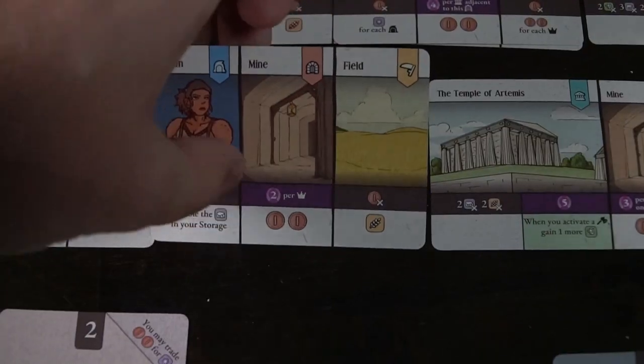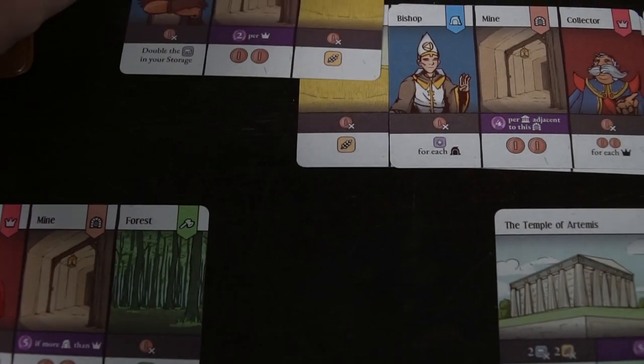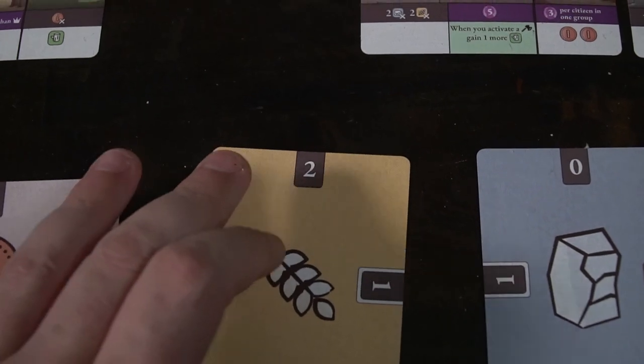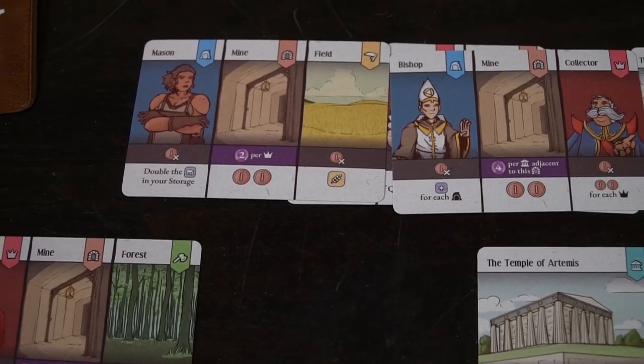Based on what tableau is available to you, that determines what type of resources to place and what scoring method to go for. The main board kind of directs you as to where you'll take your cards and how you place them. You cannot have the same strategy every game because you're not going to have the same options available, which helps you learn to score points based on what is able to be scored and how you can best utilize the cards you have by placing blocks over blocks to create your tableau.